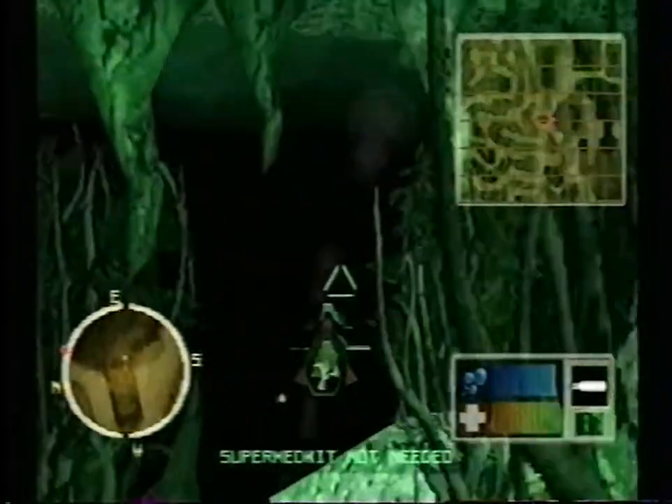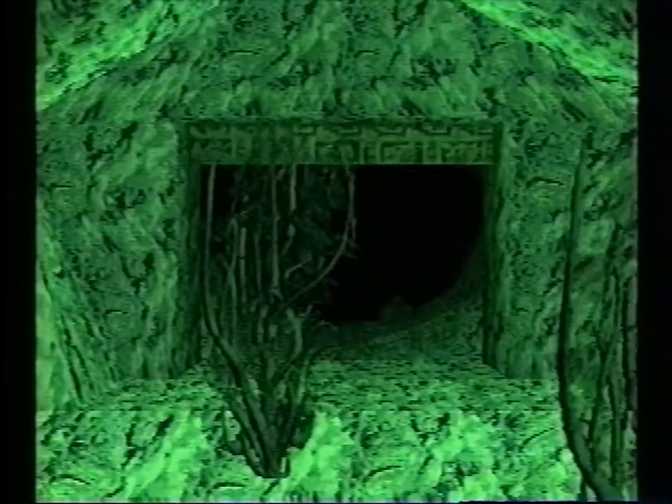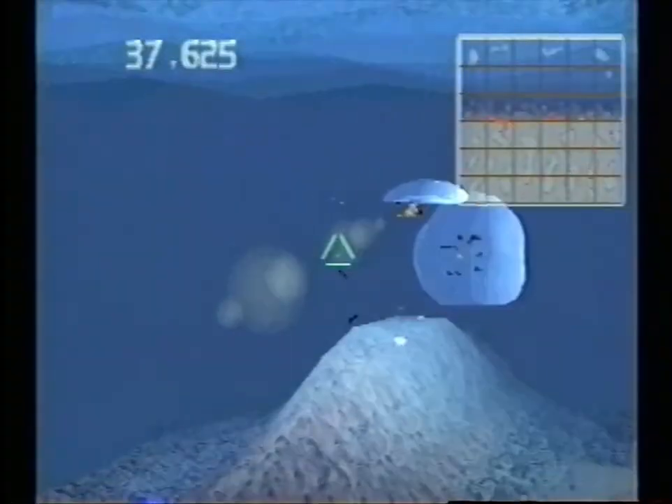Once you get to the boulder, select the time bomb by pressing triangle and press square to release it. Now get some distance from that sucker. Go back to ground zero and destroy and pillage everything on the ocean floor. You can retrace your steps to pick up any gold you may have missed. Once all the chests are recovered, find the ancient Greek frame of Atlantis and you're out of there.